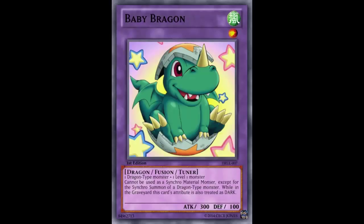Another combo: Super Polymerization. You can summon a Level 1 monster like Effect Veiler and Super Poly to get rid of an opponent's Dragon-type monster like Quasar, Beals, or Logia — or vice versa if you need to get rid of an opponent's Level 1 monster. I think that would be hilarious — your opponent's staring you down with a Quasar and you summon Effect Veiler. They're wondering what it'll do to their big Quasar, and you just Super Poly it away, turning their Quasar into Baby Braggon. Hilarious.